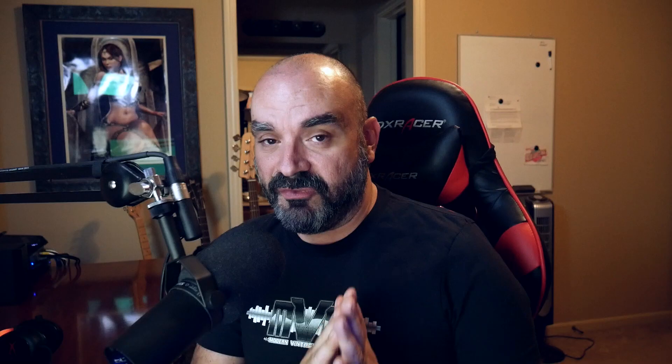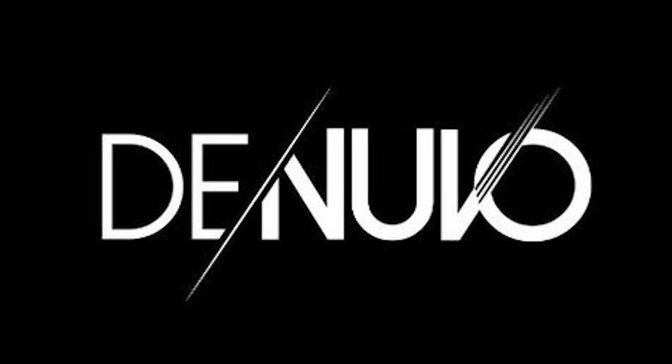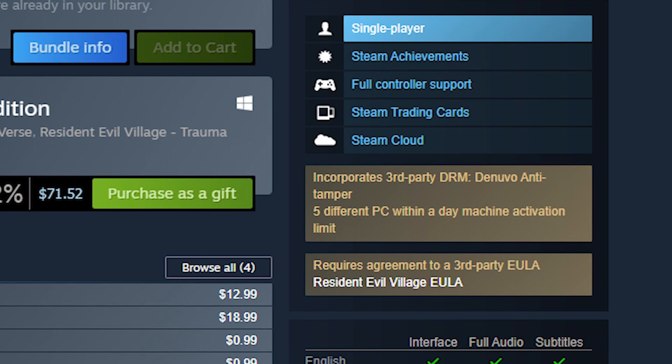One DRM that is fairly well known in recent times is Denuvo. Denuvo anti-piracy is especially egregious — Denuvo DRM promises the longest crack-free releases. Game publishers will typically implement Denuvo DRM during the first few months of sales in the hopes that their games won't get cracked during this time. Denuvo itself is particularly difficult to crack because it's not actually an add-on to the game; the DRM effectively is a part of the game code, which means no two Denuvo protections are the same — it's unique to each game.